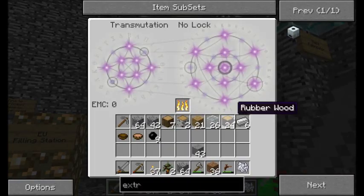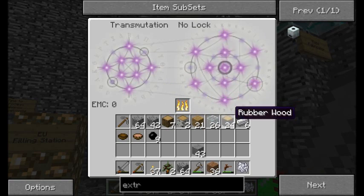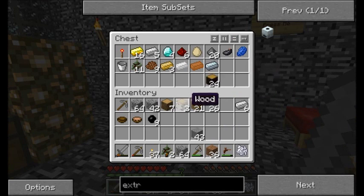Real quick guys, I chopped down all my trees. I want to make sure my transmutation table knows all about rubber wood — and it does. So that's good. I'm going to store that in my useful stuff chest because I'll extract the rubber out of it in a bit.